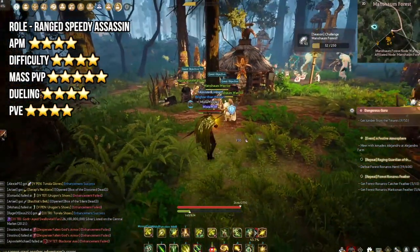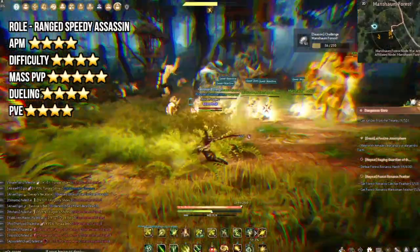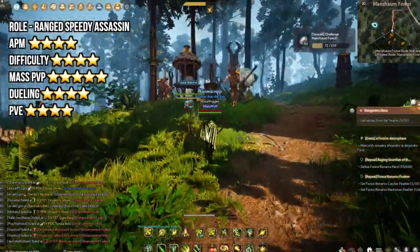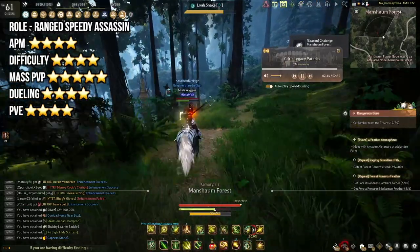One thing I love about the Archer is the fact that if your mana is low, you can just use Evasive Shot to get it all back. That makes it super great for PvE grinding — you never have to use any mana potions. I definitely enjoy how much the Archer's attacks just flow in general. You can also shoot on your horse too, which makes for some really badass gameplay.